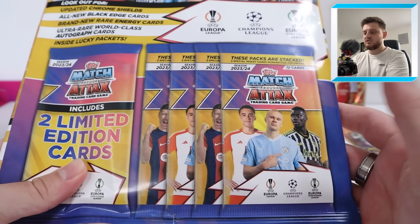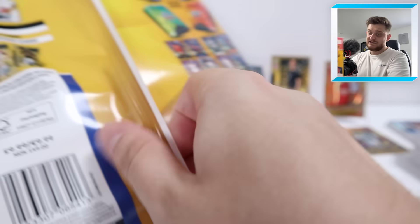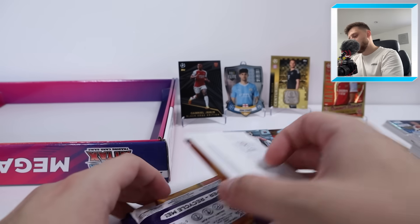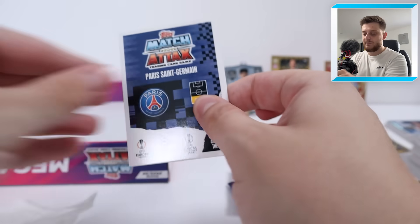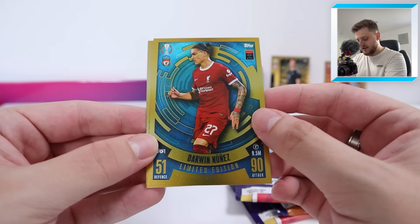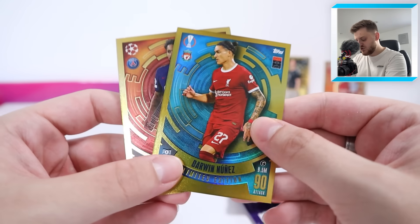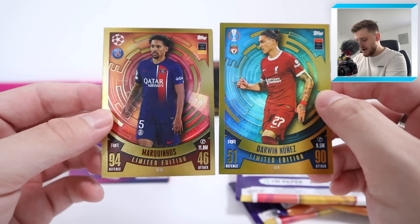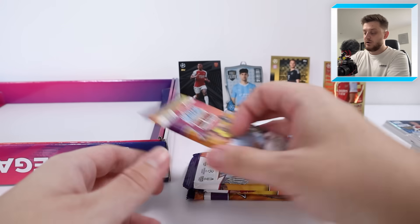Last product of this Mega Box - we've got a Mega Multipack. Two limited edition cards inside, plus four extra packs. These retail for £9.99 regularly. All recyclable as well, which is what we like to see. Let's start off with the limited edition cards - looks like we've got a Paris Saint-Germain defender as well, Darwin Nunez for Liverpool and Marquinhos limited edition for PSG. Marquinhos and Darwin Nunez limited editions to go with our Kyogo Furuhashi and the Kai Havertz.